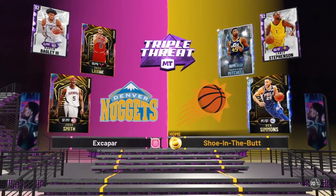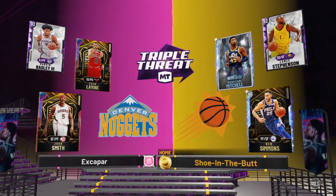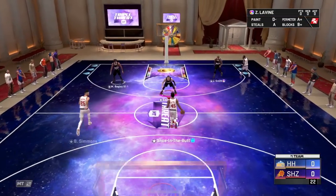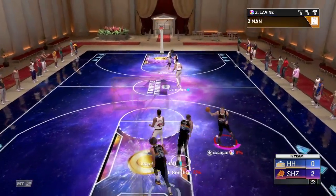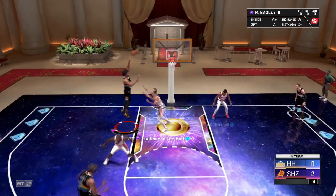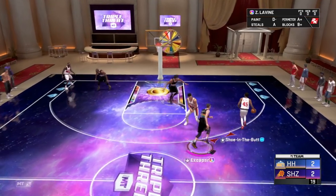The squad we're going up against is Amethyst Lance Stevenson — another budget beast — the free reward Ben Simmons, and the free Donovan Mitchell that we got as well. Kind of feel bad for this guy. But Marvin Bagley going against Ben Simmons actually might work in our favor, because we're going to have at least some advantage in the post. If we can get it in, we can throw it over to Marvin Bagley, and he's going to off-ball us in the post, which should be fine because we can just get some easy post hooks with Marvin Bagley.